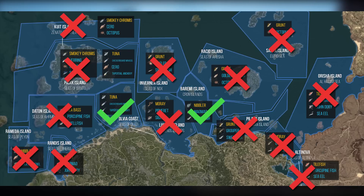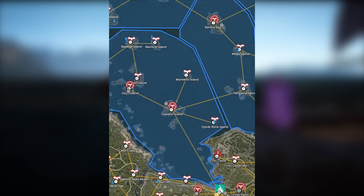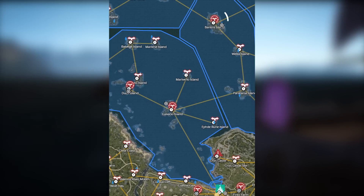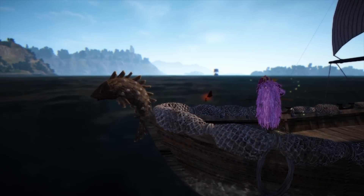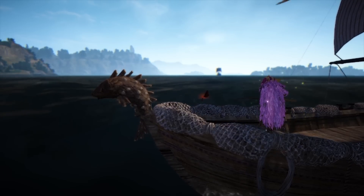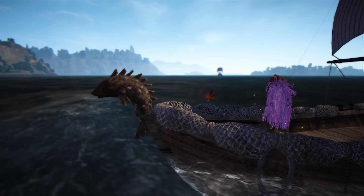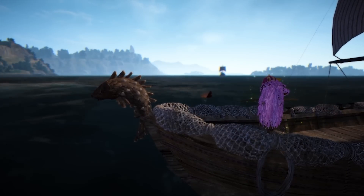Both Cron Islands and Seas of Olvia require a four contribution point investment. Seas of Olvia requires you to connect Olvia Coast, which is actually located inland and close to Velia. I chose to connect Cron Islands, which requires connecting Baramee Island, mainly because I was able to connect Balanus Island and Cron Islands for four contribution points. Fishing by sea region nets around 1.2 million an hour, without including seals and ancient relic crystal shards. This is the same rate as the beginner method, but this method has the benefit of being consistent. As you get used to fishing this way, there are more things you can do to increase your silver output.